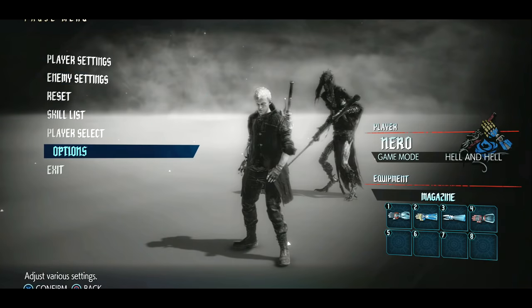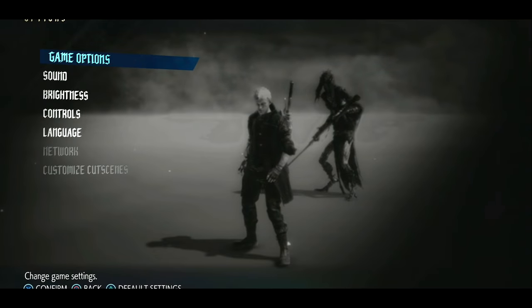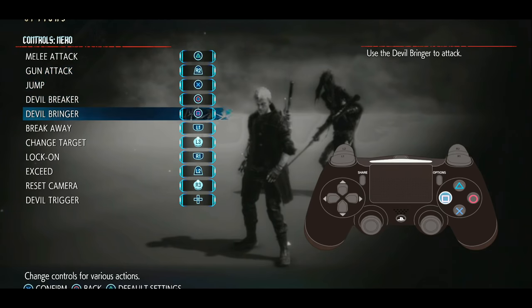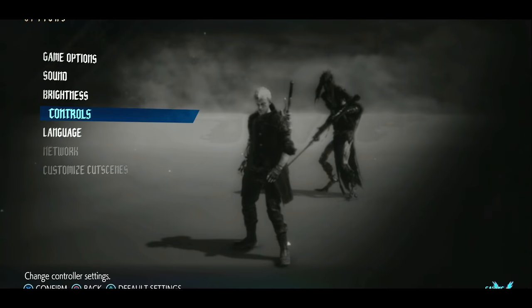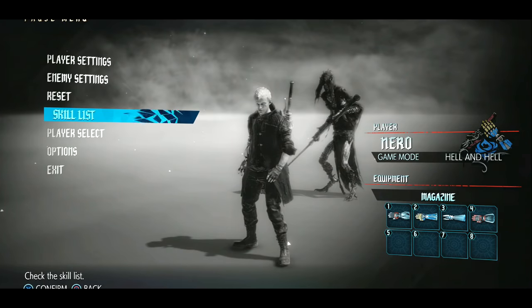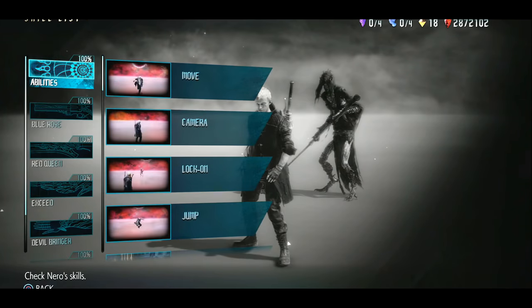We'll start with the very basics: my control scheme. I have a separate video on this but I'll show it here quickly. The only thing I've changed from the defaults is the gun button, which is put on a trigger so I can hold and press it whenever I need to, and the Devil Bringer is on the square face button. That's mainly for the charge mechanic, which I'll dive into in just a bit.